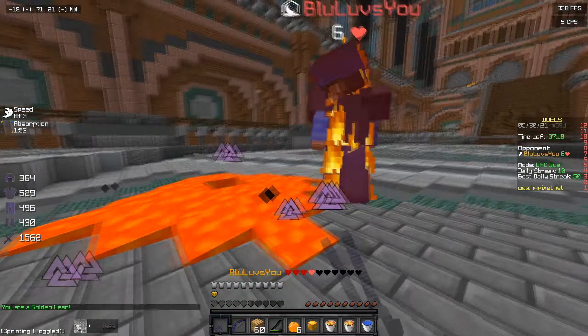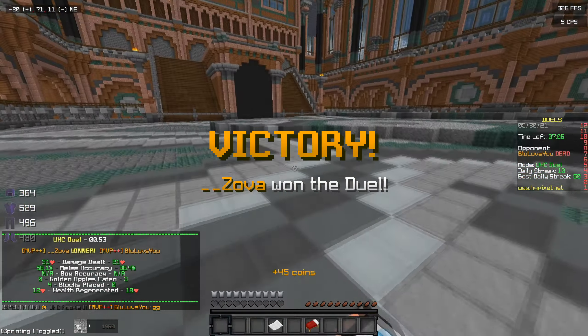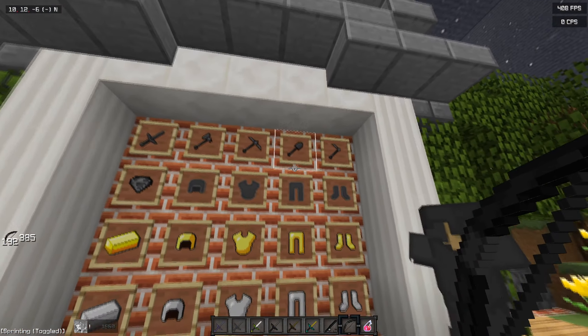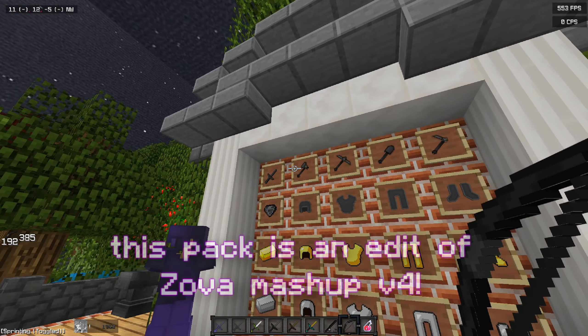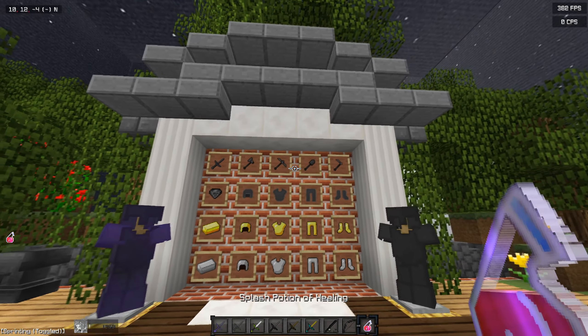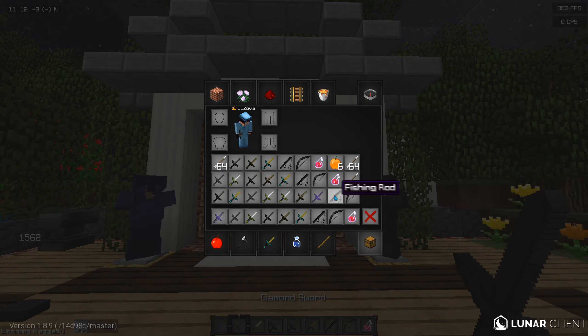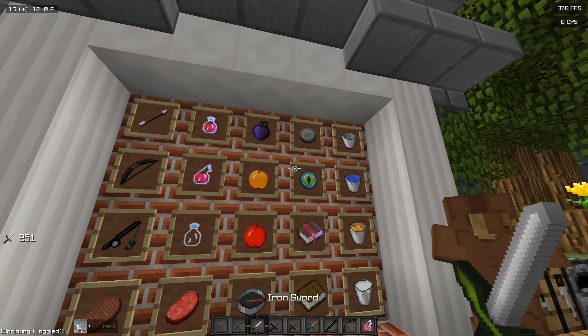We're just gonna finish this guy, kill him really quick. So we're back in the survival world and here is all the textures. I was really contemplating whether to keep these as like a purple but I just decided to go all in and change everything to black. It didn't really fit the theme, you know, like having full black diamond armor and then going around with a purple sword — it just didn't really look right. And then over here you got all the potions and the ender pearl.